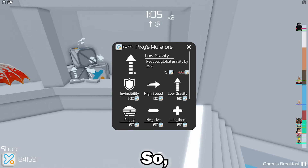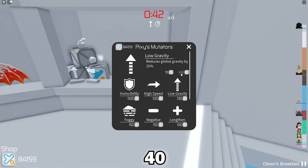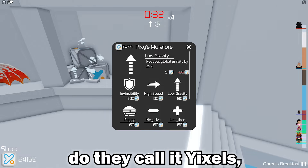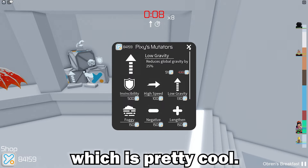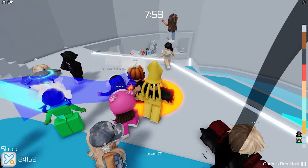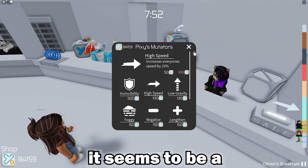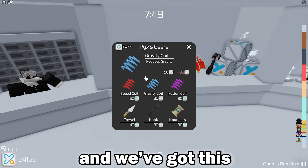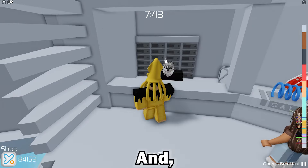So we've got a little sale going on here — 40 coins off, which is pretty cool. It seems to be a new UI, and you've got a sale for the gravity coil, very cool.